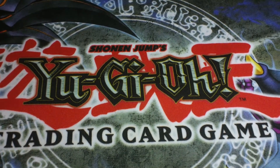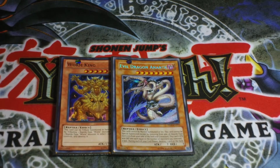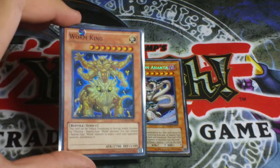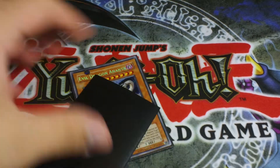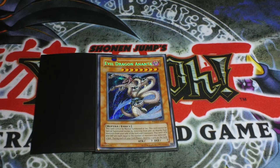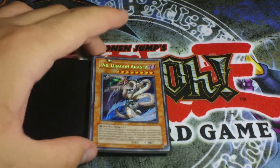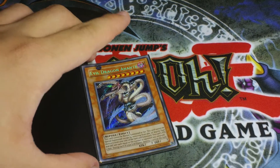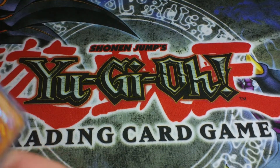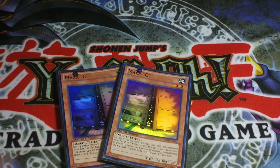Honest is really strong in this deck — one Honest rounds up all the LIGHT reptile monsters. Next is two Evil Dragon Ananta. I know this is Worm King, but I couldn't find my second one. You need to run two Evil Dragon Ananta or it doesn't work. You can run three but that's overkill and you might end up drawing it too often. Two Evil Dragon Ananta is really strong in this deck.